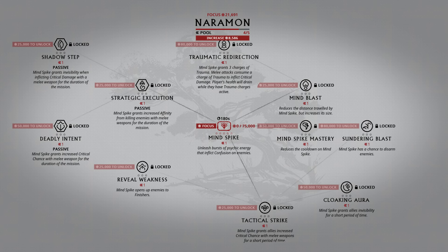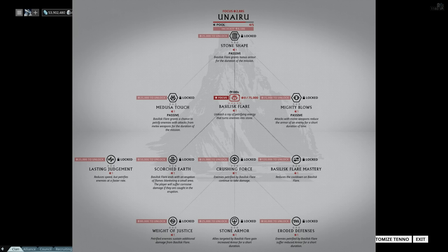Unairu is a weird one. It's like a ray that turns enemies into stone, which can be pretty useful for defense missions. Its passives are: a chance of petrifying the enemy for the rest of the mission, reduced armor for a short period of time after casting, and bonus armor for the duration of the mission. Increased armor is a hell of a passive, but you do have to cast this thing first. It also seems to be melee weapon based — attacking an enemy with a melee weapon reduces their armor — so you've got to be careful what melee weapon you take into missions.